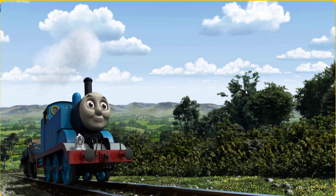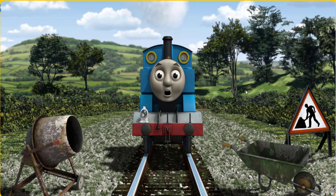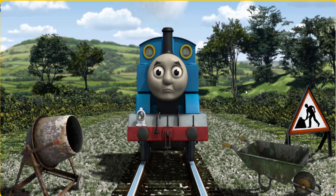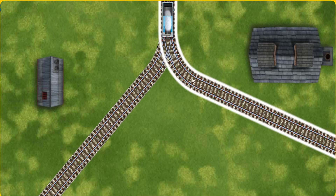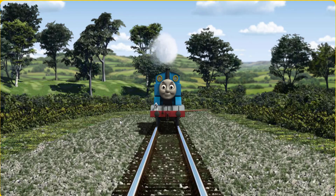Thomas went through the countryside. Suddenly, Thomas had to stop. Because of track repairs, he would have to go another way. Show Thomas the track that goes nearest to the smallest building. All clear!